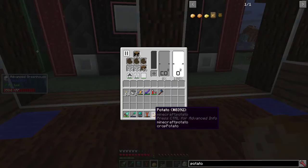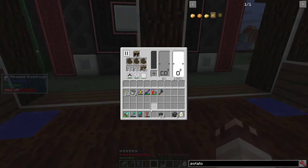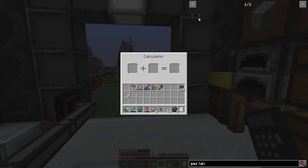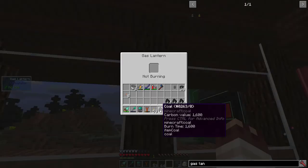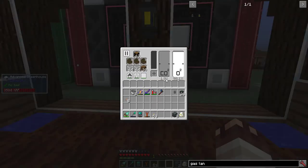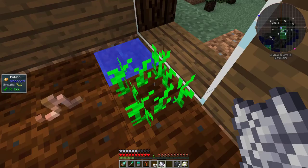I happen to have a potato lying around, so I'll put it inside the greenhouse. To speed up the process, I'm going to use worms and gas lanterns. Gas lanterns are made from lanterns, which run on fuel. Gas lanterns produce carbon dioxide, and the more carbon dioxide, the faster plants will grow. I've grabbed some bone meal so I can fill the greenhouse faster.